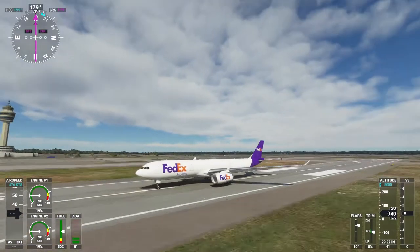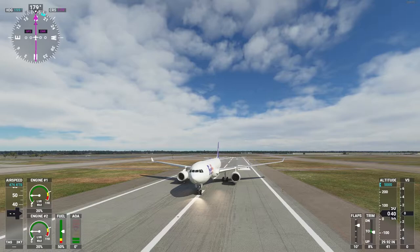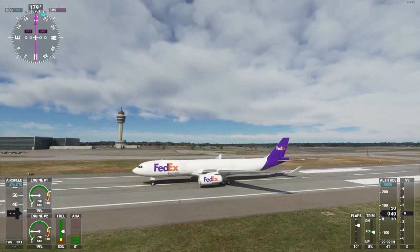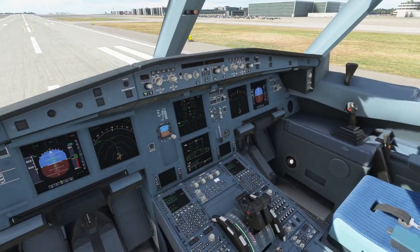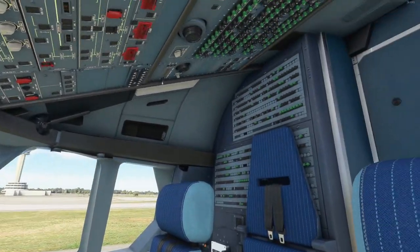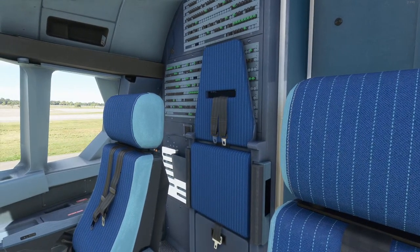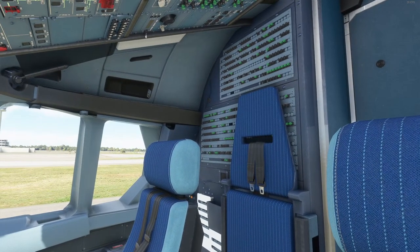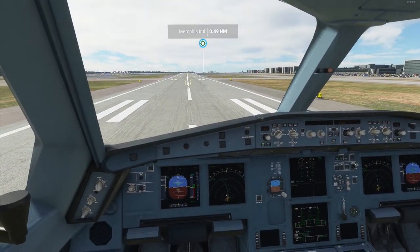We're going to do a quick flight — basic setup, takeoff, get up to cruising altitude. I'll probably have some nice outside shots, and then we're going to land in Chicago. This is the cockpit. As I said, it's really good modeling in here. The people that made this is Project Megapack — I'll put a link in the description. They also have another free airplane, the Airbus A321.